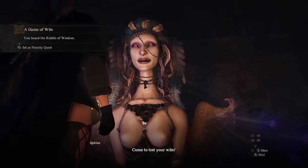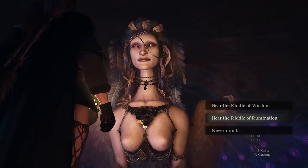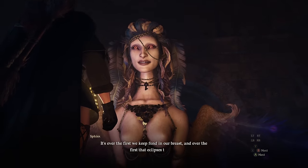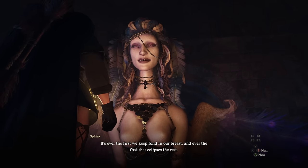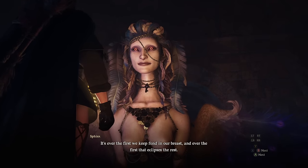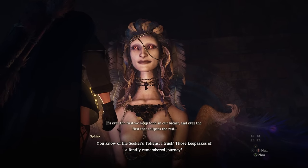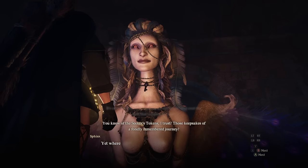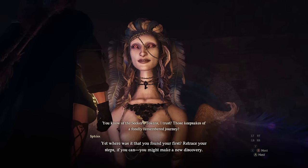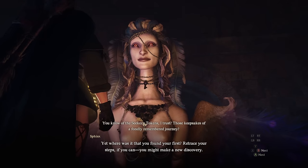Your next step is to activate both the Riddle of Wisdom and the Riddle of Rumination at this point. We need both of them active because we're going to need a teleport out of here, and if you don't activate them both, you're going to either waste an extra Fairy Stone or have to double back up this mountain again, causing a lot of wasted time. Remember, activate both the Riddle of Rumination and the Riddle of Wisdom before leaving this area.